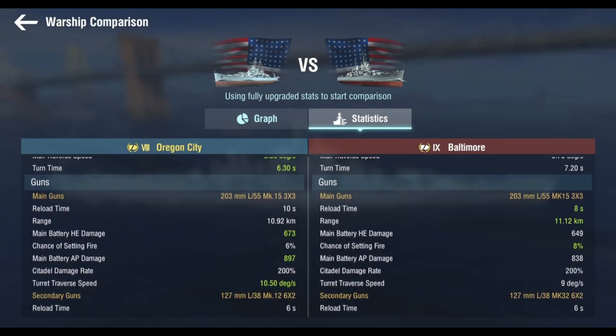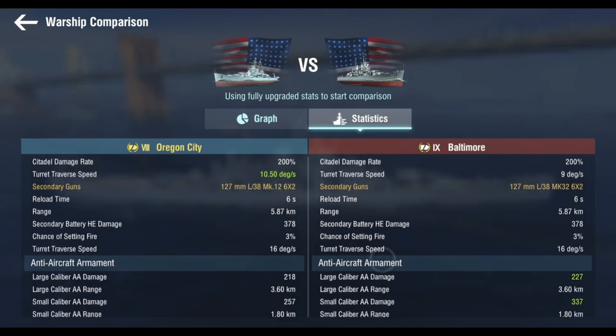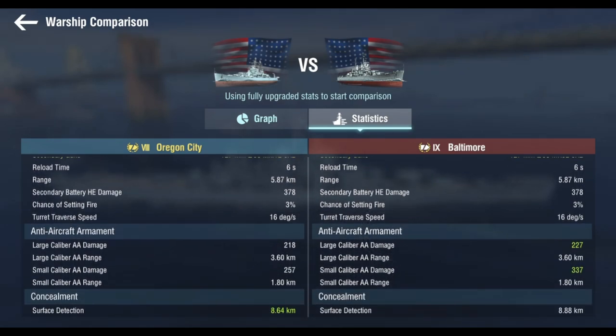The damage does help. The turret traverse speed does help. AA-wise, it's understandable — tier 9 versus tier 8. This is a tier 8 after all.